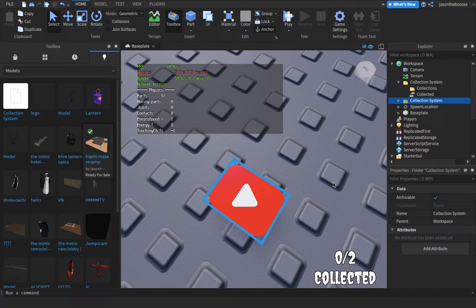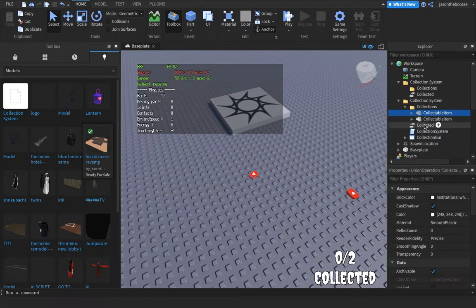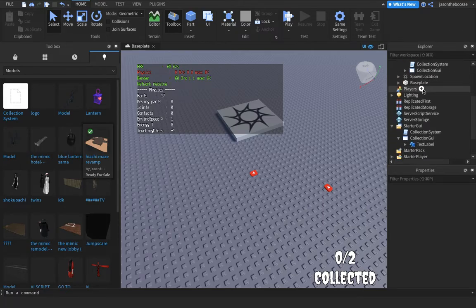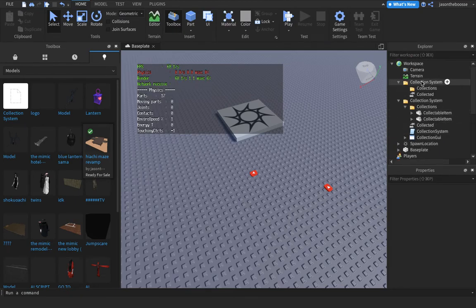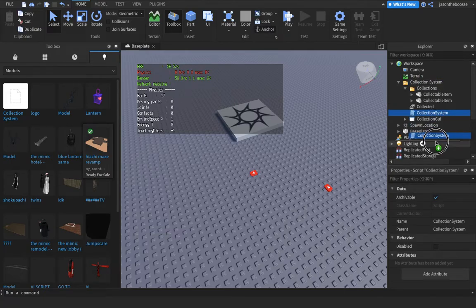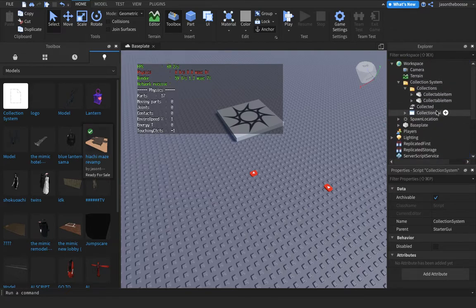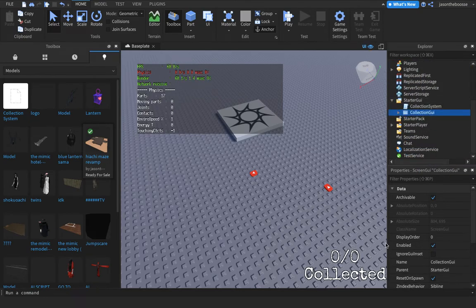Anyways, what we're going to do is — these collectible items are worth it. Now what you're going to do is see, did you add it to collect it? Now what you want to do is put your collection system in the StarterGui, and the collection GUI in the StarterGui, and then there you go.